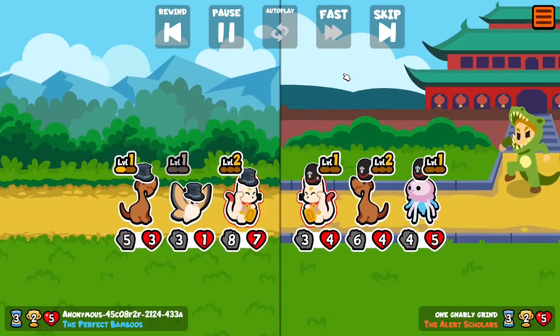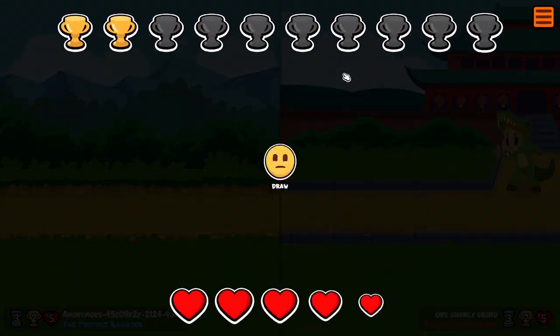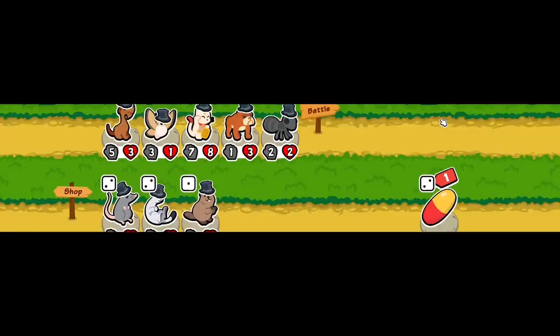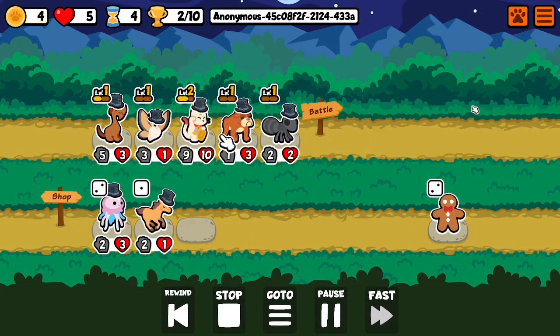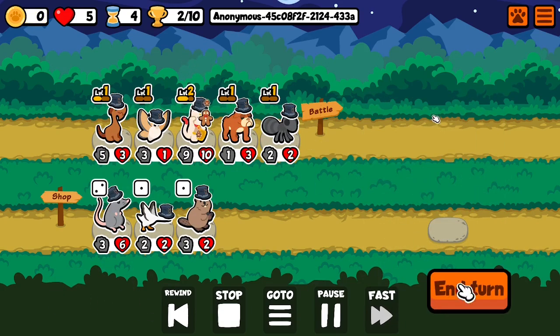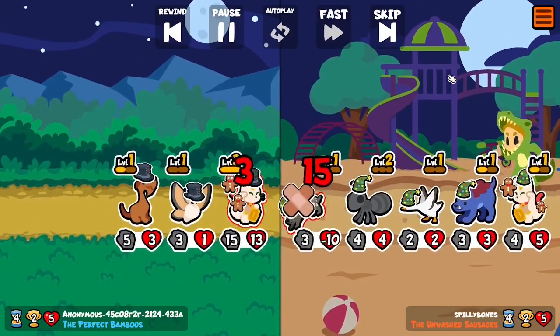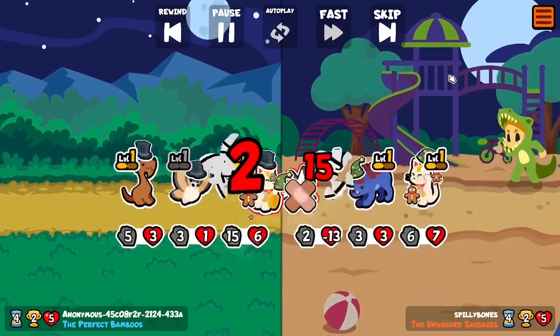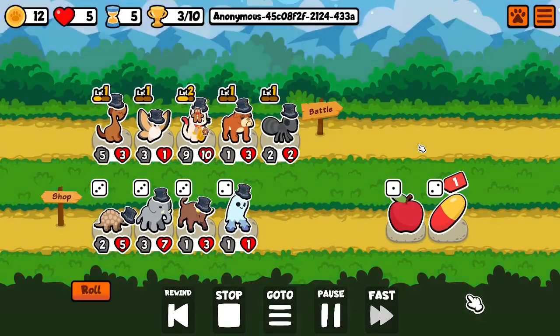I wasn't actually planning on having it with this game, because I've already won with it one time this week. But if it shows up, it shows up. Could you really blame me? So it's level 3 on the lucky cat already — it lives up to its name. And with the Silt Moth behind, quite strong early on.